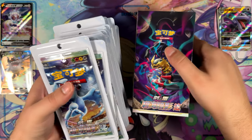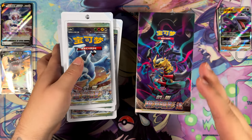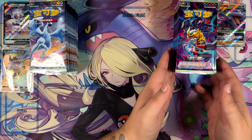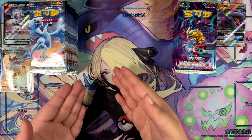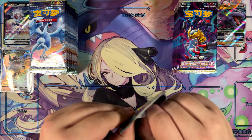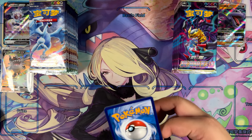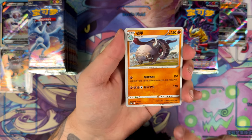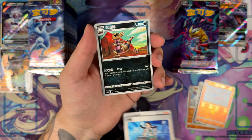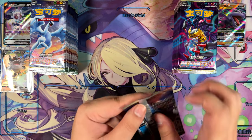So we have 24 more booster packs on each side. These are just the slim booster packs — five cards in each booster pack. Without further ado, let's jump straight into this one. It took me a good 20 to 30 minutes to get all of these packs out of the blisters and then to sort them all.